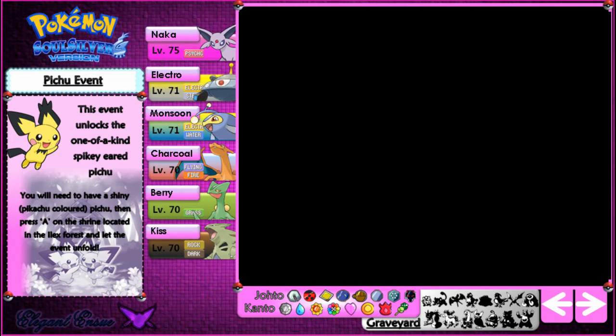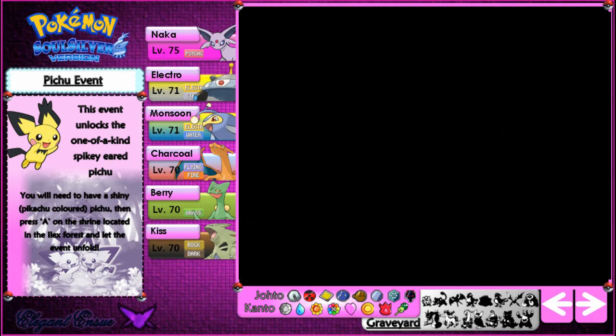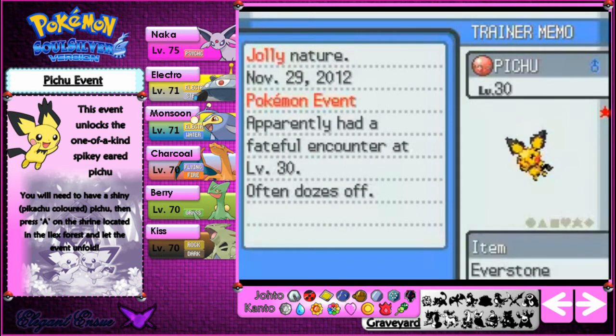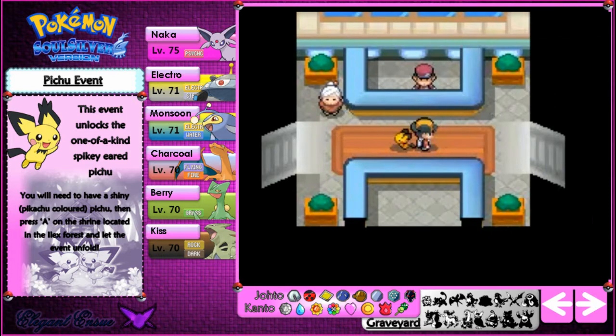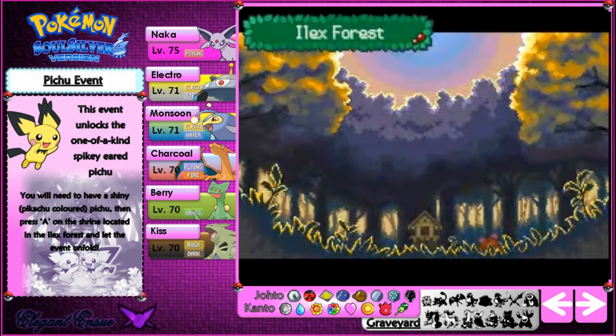The first event requires a specially coloured Pichu, which I do have. I'll walk with the coloured Pichu to show you. The coloured Pichu is actually Pikachu-coloured — I think it's shiny. It's from the GameStop event; I had to use a cheat code to get it. It has Volt Tackle, which is a really cool Pikachu evolutionary move. When you go into Ilex Forest with it, it unlocks the spiky-eared Pichu event.